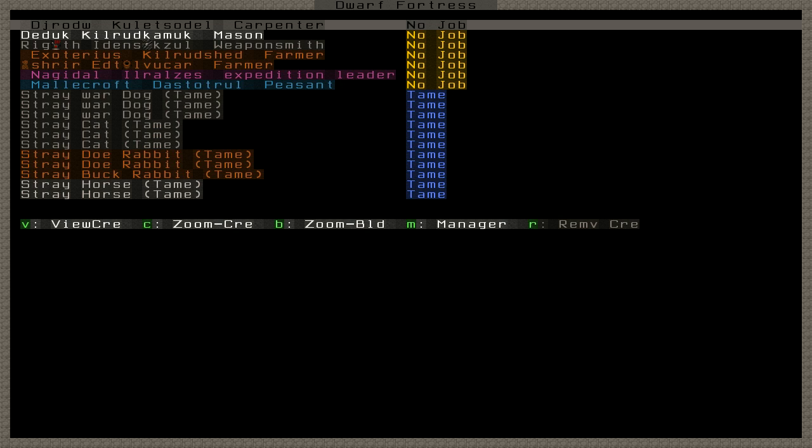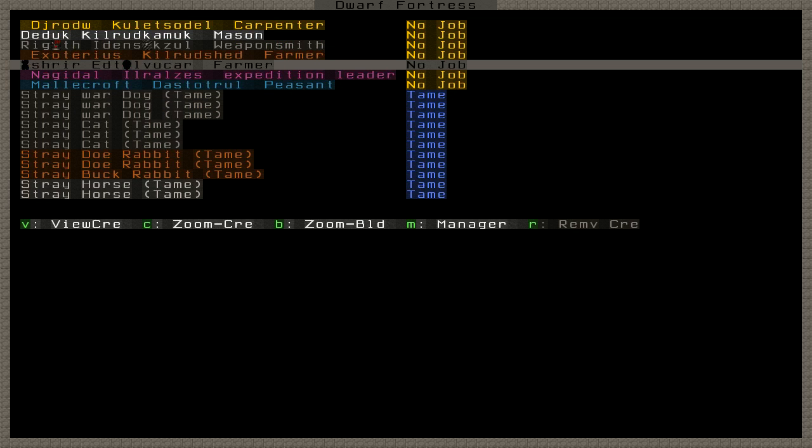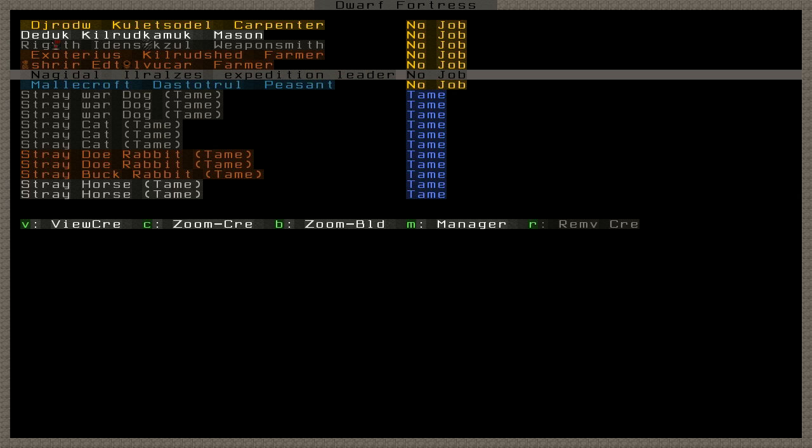I have four named dwarves here: DJRodW, NakiDahl, Exoterious, whose Let's Play I've been watching, and one person who gave me money through PayPal — all thanks to him — his chosen character named Mollecroft. If you want a dwarf in this, just put a comment in any video on this Let's Play.